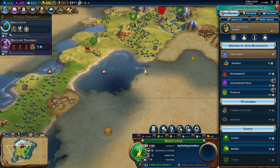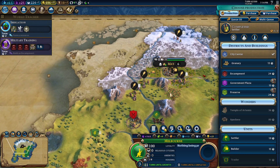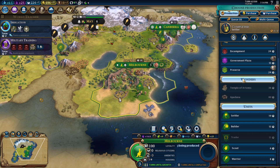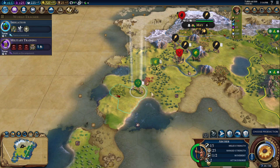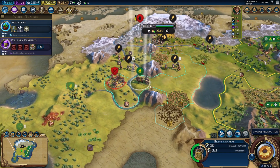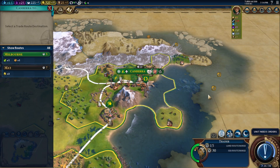I guess maybe another settler — I can probably get a city here and a city down in the corner. I'm pretty much stuck on this. I'm building a settler I guess. Alright, you can come up this way.